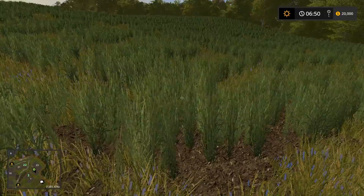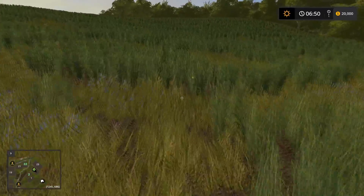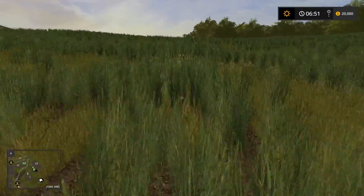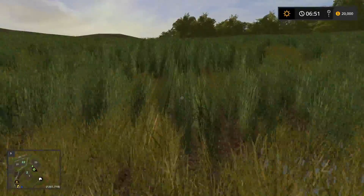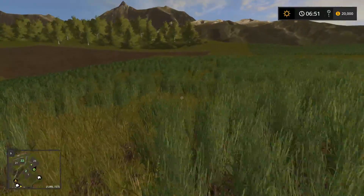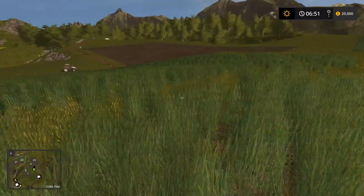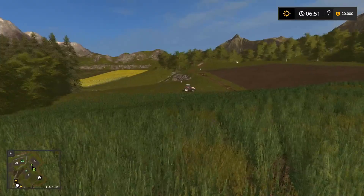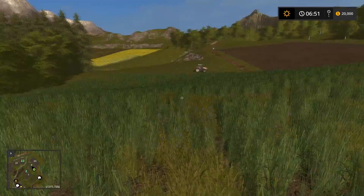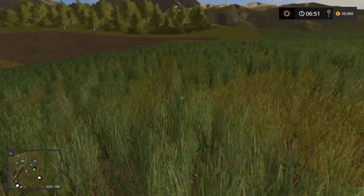There are a couple of fields like this where they have wheat growing mixed with grass — it does actually grow and become wheat. I don't know how the author did this, but there's a couple of fields like this and there's no field number on them. What I would do is grass this in and get another grass field out of it, because you're pretty limited on resources right now with only 15 cows.